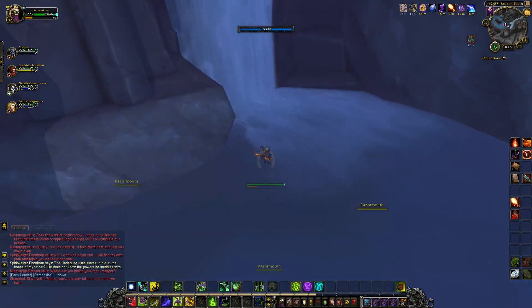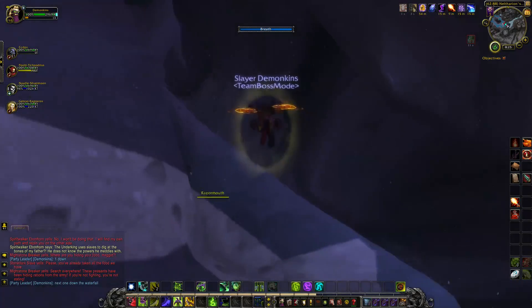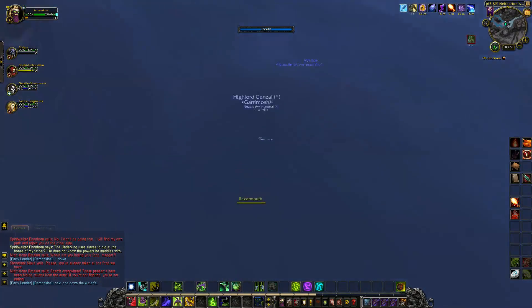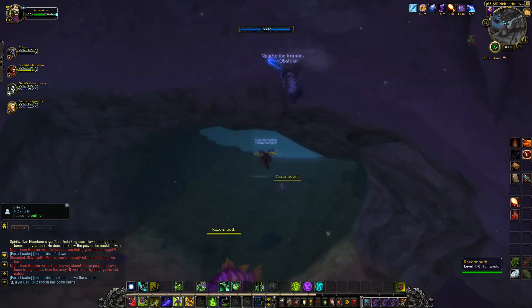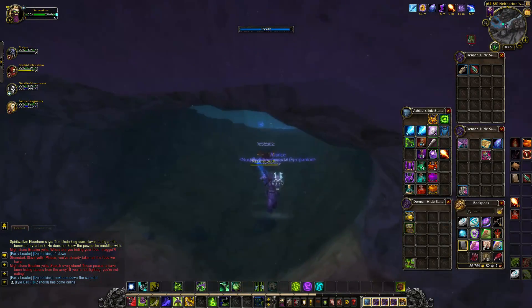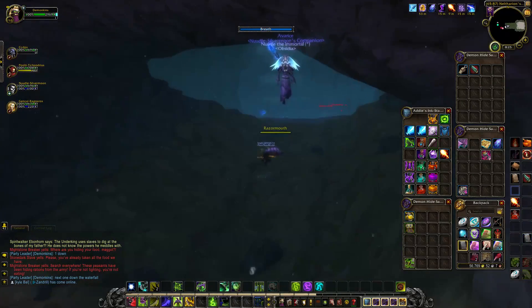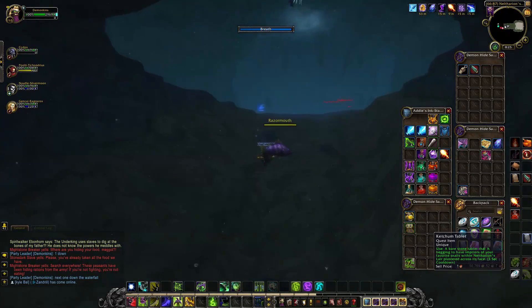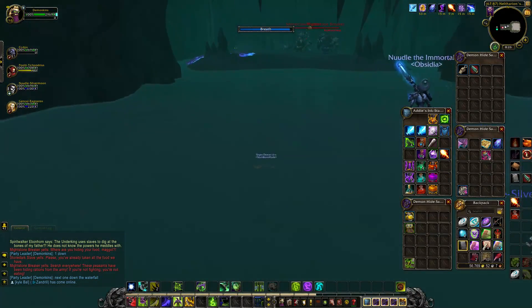That is the first one. Then what you're going to do is come back over to this waterfall and swim all the way down through this little cavern right here, and you'll run into the next snail. The big thing with this snail is he's got like this weird barrier almost that he drops, so you can't just run up and hit him.